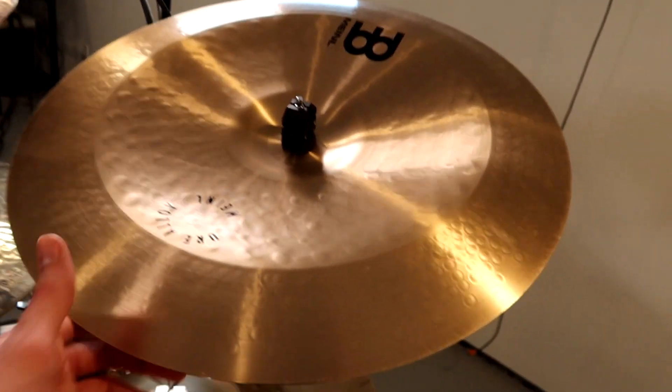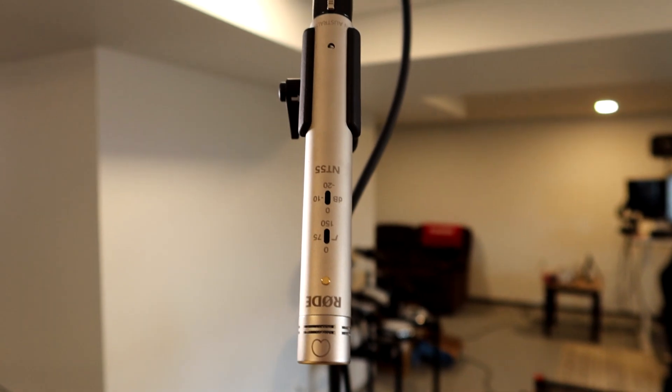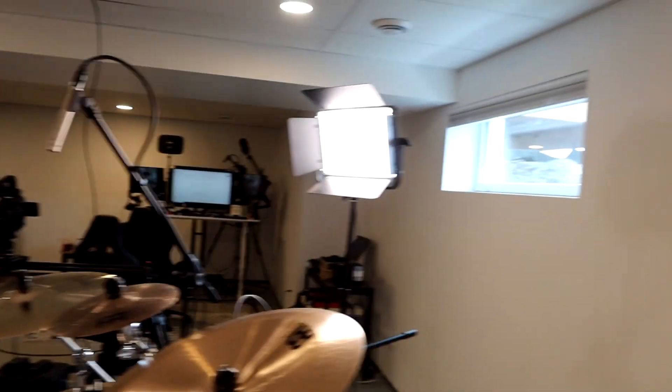I replaced this crash with a 17-inch thin crash Byzance because that 16-inch was cracking. The China is new too — this is an 18-inch pure alloy because I cracked the other one. My overheads are different now as well. These are the Rode NT55s — these are fucking great. I'm also using them as the close mics for the hi-hats and rides. They're loud. Got some LED lights to light it up, and also a nice big window, but we had blinds installed.